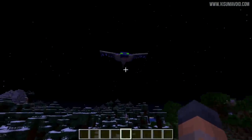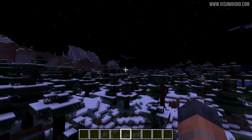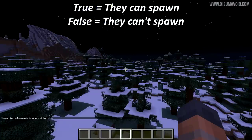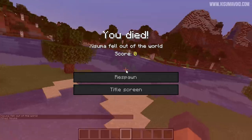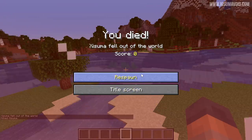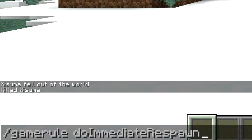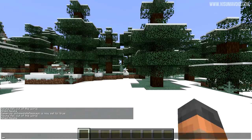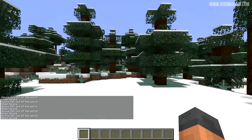The infamous phantom mob appears at night time if the player hasn't slept for long enough and these divide opinions — some people like them, some people don't. There's now a game rule to stop them spawning: 'doInsomnia'. If you set this to false then phantoms won't be able to naturally spawn during the night time. The respawn screen also gives you the option to leave the game, which can be a problem for map makers dealing with deaths in mini games. There is now a new game rule from the Bedrock Edition: 'doImmediateRespawn'. If we set that to true and then kill ourselves, you're going to see that we simply immediately respawn — no screen, you just immediately respawn.